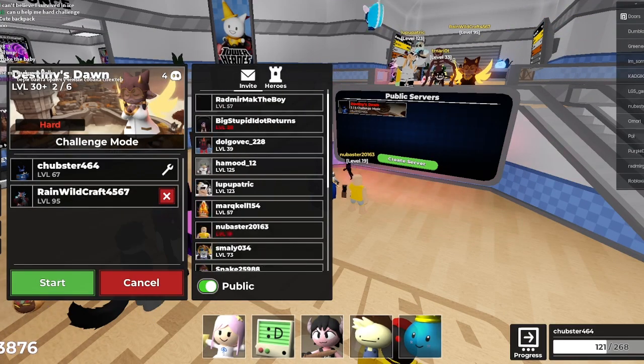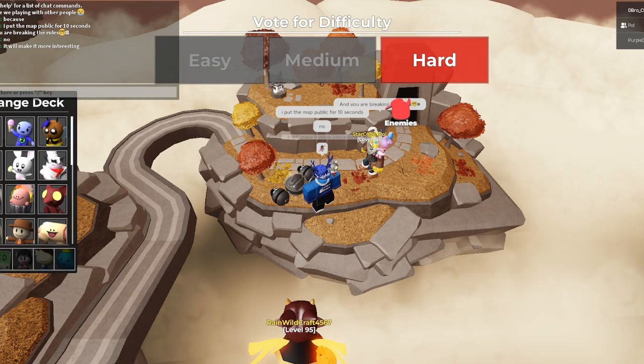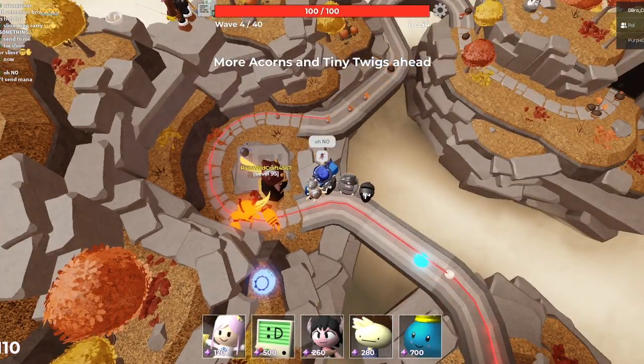Okay guys, this is bad — this is real bad. I need to use my cheat code for this one. I let an extra random dude join the map and we got to work for real. It was when I was reminded that you can't even send mana in this map — I knew it was over for us.